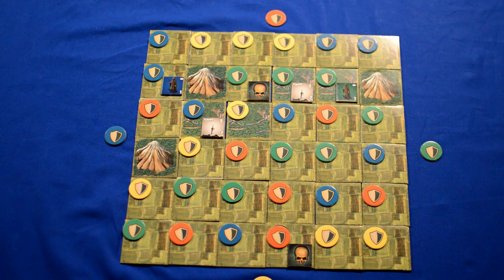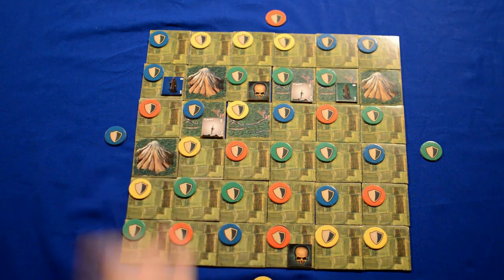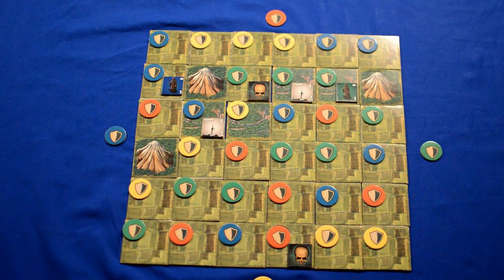First we will start with the plague phase. Any blue tiles that have a plague counter on them will infect the tiles around them. Blue doesn't have any, so this phase is skipped. Blue will then check the support of their characters. As they only have a leader, there is no need to check this in the first turn.